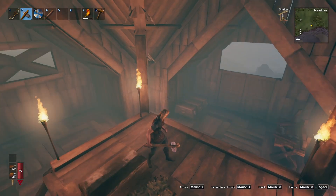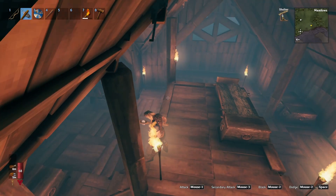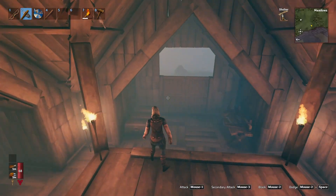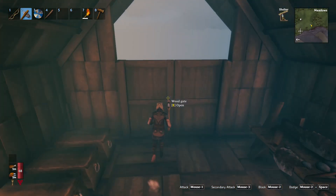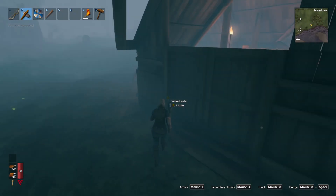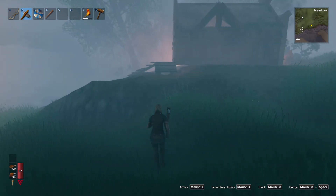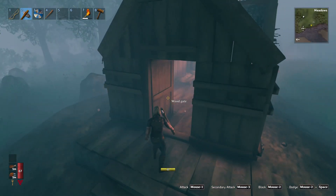Hello everybody, welcome back to Valhut. We're continuing from where we left off. I need to fill in that window but to do that I need wood. I want to do a couple of things: first finish moving the stuff from over here, which I planned to do off-camera but didn't end up doing.